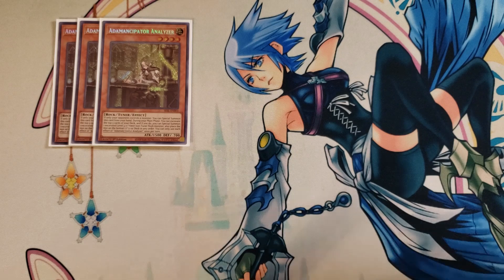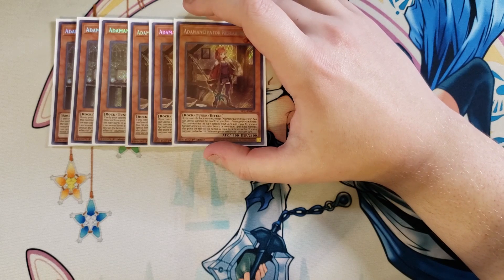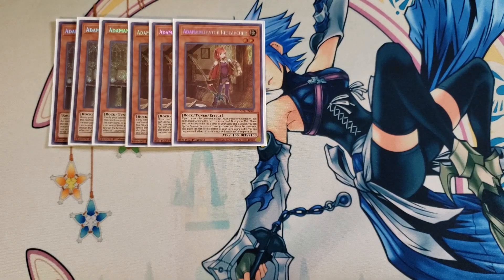We then play three copies of Atemancipator Researcher. If you control a rock monster, you can special summon this card to your side of the field — a really good effect to just immediately throw this card on your field. It also shares the ability to excavate the top five of your deck, and if you do, you can special summon one of the excavated level four or lower non-tuner rock monsters from among the cards that you revealed, which is really good.